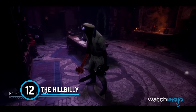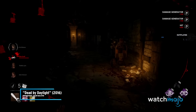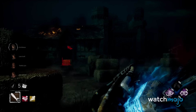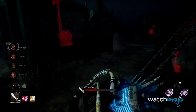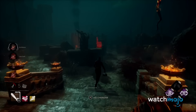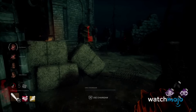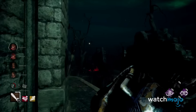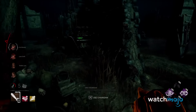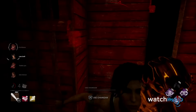Number 12: The Hillbilly. Since the original list back in 2021, the Hillbilly has seen a pretty substantial change in how he plays. While he still has access to his chainsaw sprint to rush towards unsuspecting survivors, his reworked overdrive mechanic now gives him some benefits to overusing the chainsaw. At the expense of a slight increase to charging up for a sprint, the Hillbilly gets a reduced cooldown on sprints and an increase in movement speed during a sprint — basically, you'll find ways to down a survivor from halfway across the map. Just keep in mind any potential small tiles getting in your way, because the gods of collision can be ruthless.